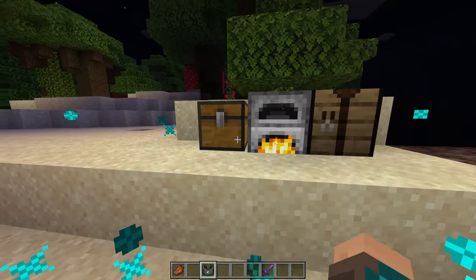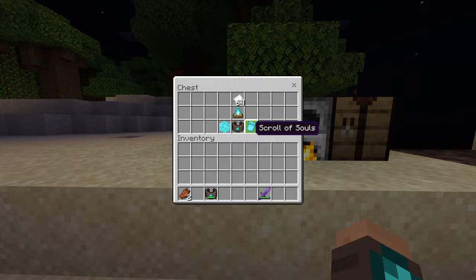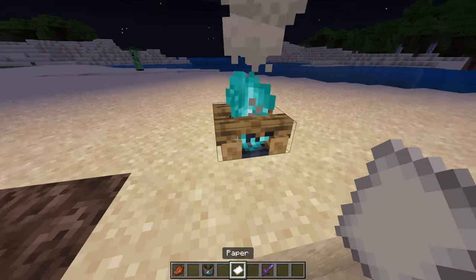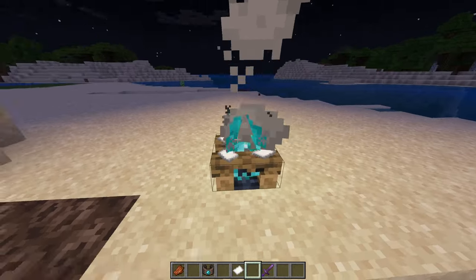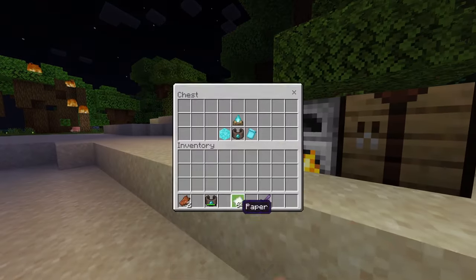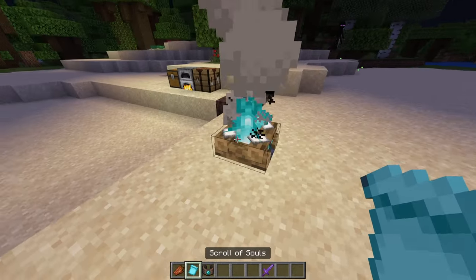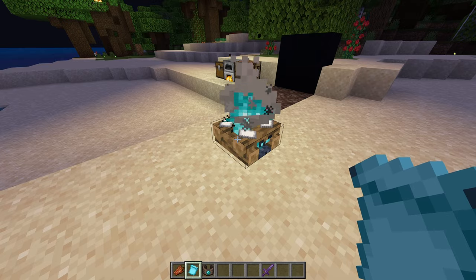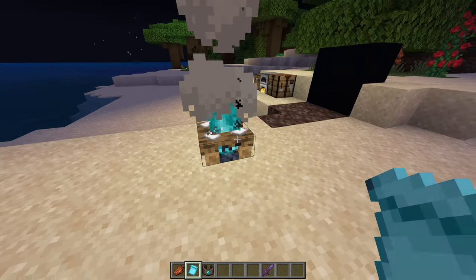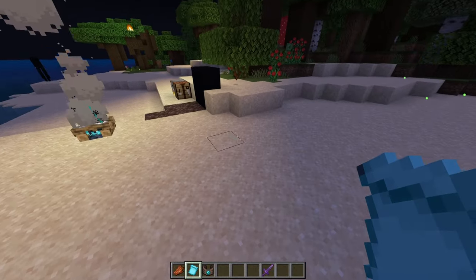Switching back to human, we have the scroll of souls, which is interesting. You need a soul campfire — put paper on the soul campfire and it gives you one of the soul scrolls. I'm not sure how long this takes but probably a long time, since these are super overpowered.